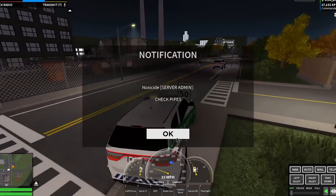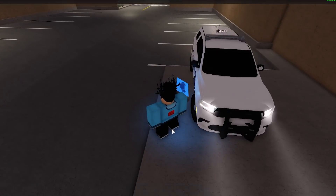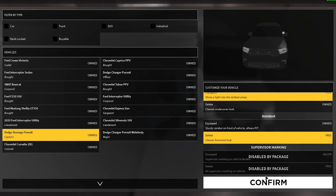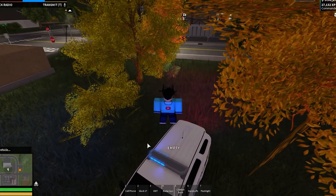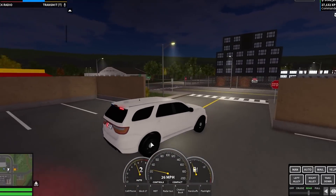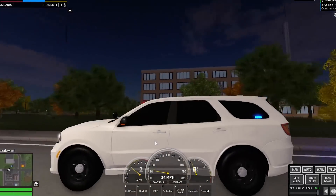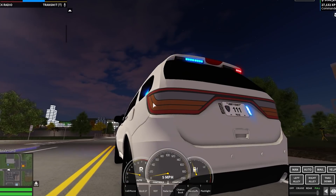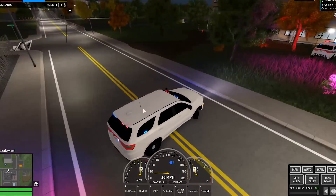Let's check out the undercover and ghost variants as well. This car seems pretty fast. I was just told by Noxite to check the pipes — we can see something over there too, so we'll check that out in a moment. Here's the undercover white one — it looks really cool. With the new colors we can do some great role plays, and I really like the lights on the back and front.